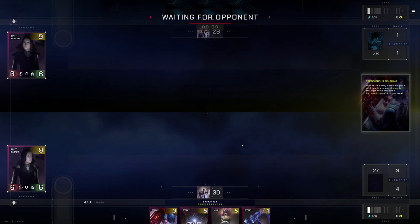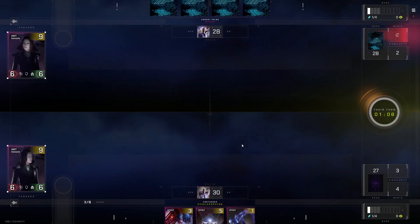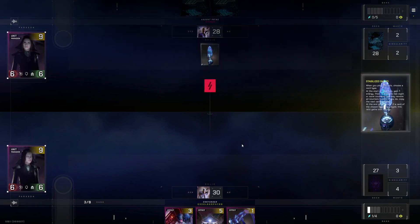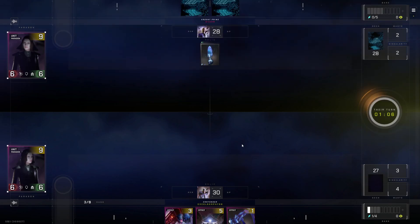Right now he has a choice. If he targets my mallea, then I can use my Triumph of the Lost. Oh yes — okay, got him!